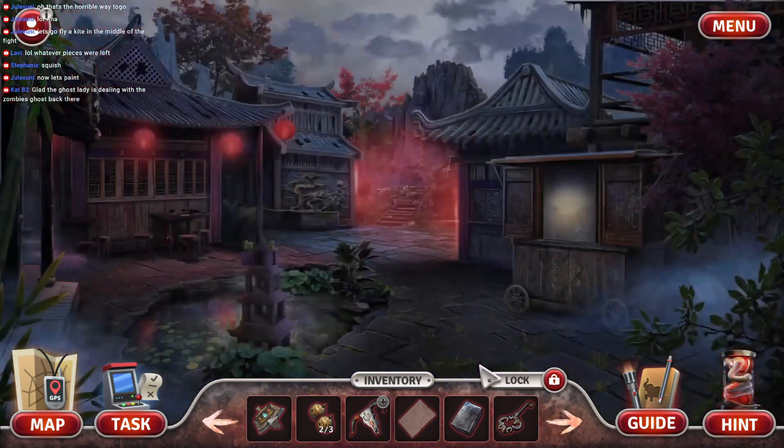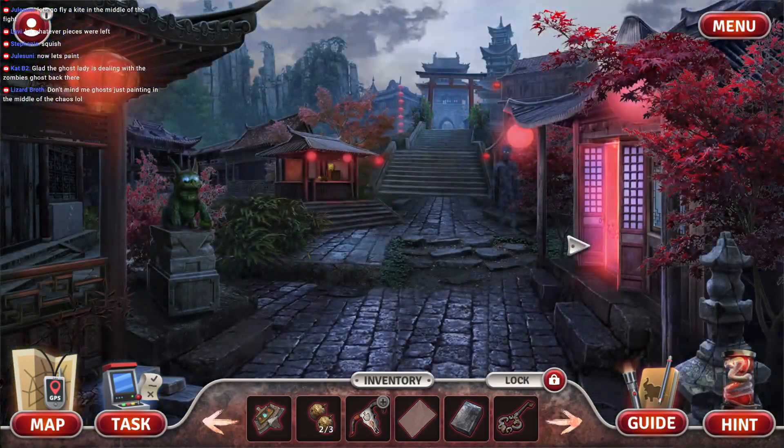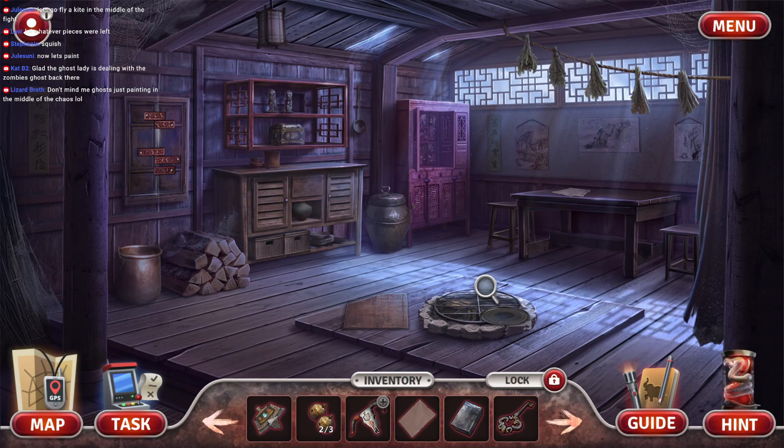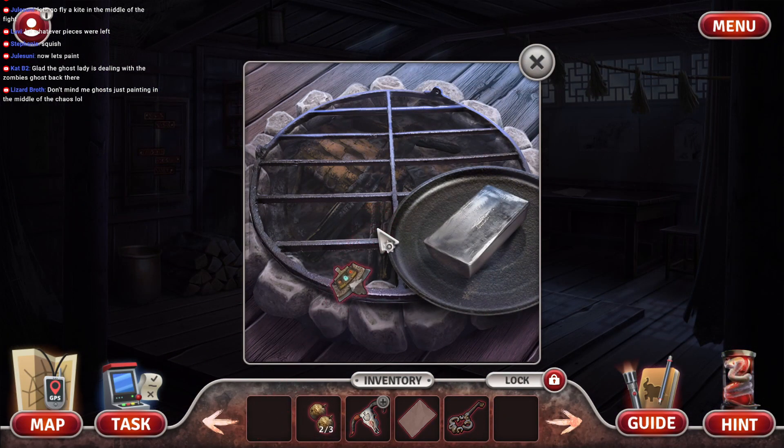We got a silver bar! I think we're gonna go melt that, aren't we? Let's do this. Don't mind me ghosts, just painting in the middle of the chaos. Right?